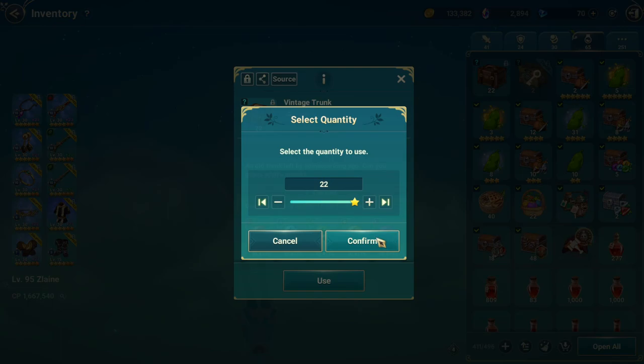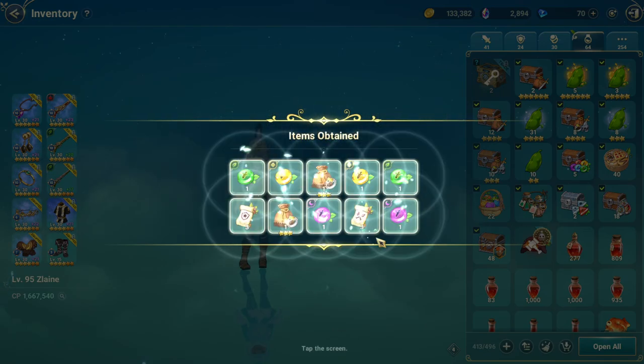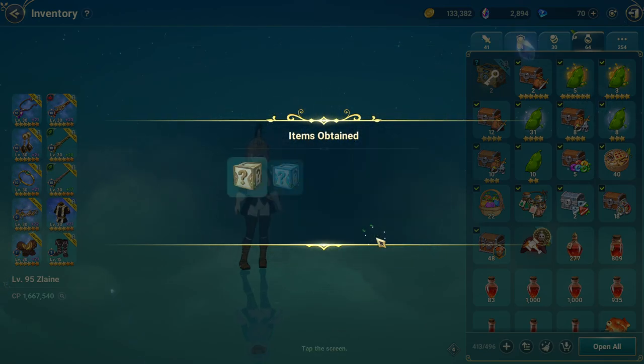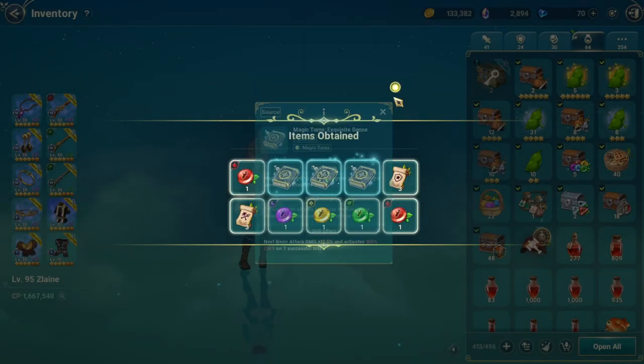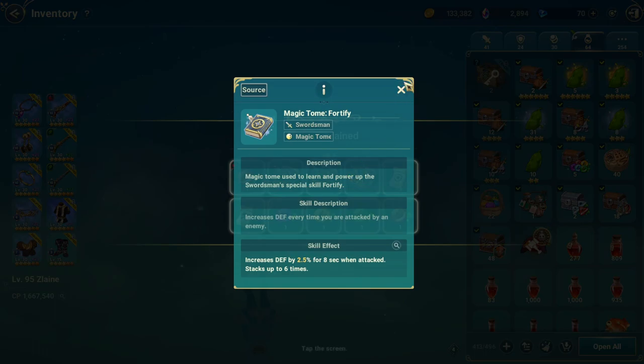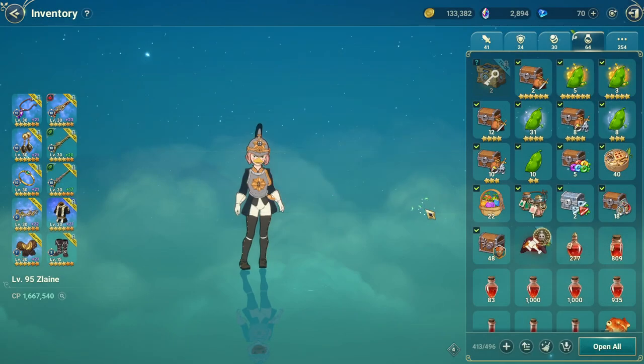I've saved up 22 chests here. Let's see if I get any skill books from them. No skill book... skill book, three skill books... 45. So I got three skill books out of 22 — that's roughly 13.6%. Not really that bad.